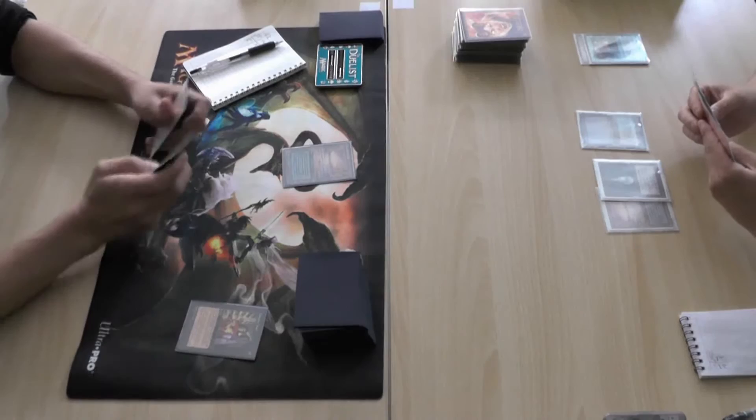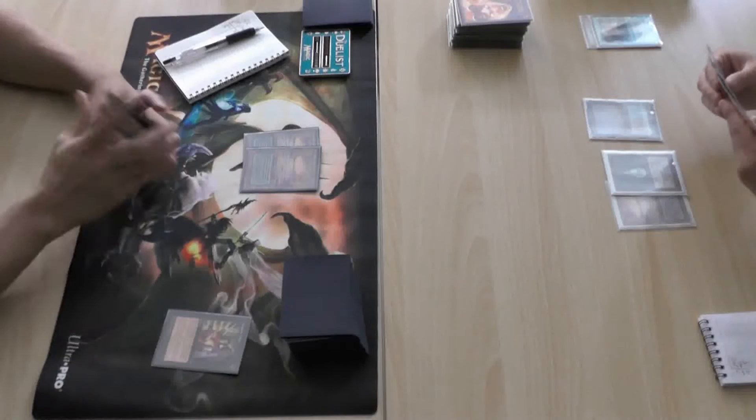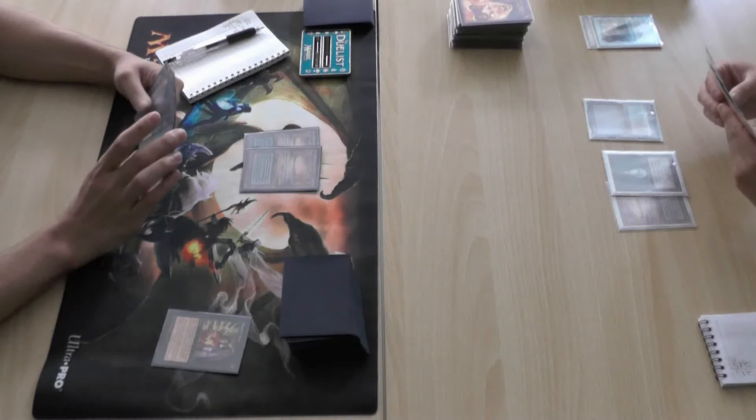Normally you'd be going for another bomb — another big, splashy spell that would potentially win the game — instead of a control spell like Grafdigger's Cage.